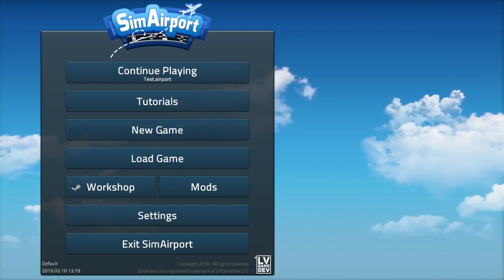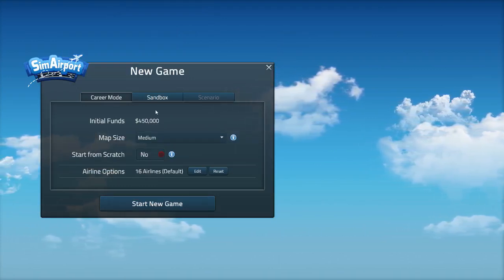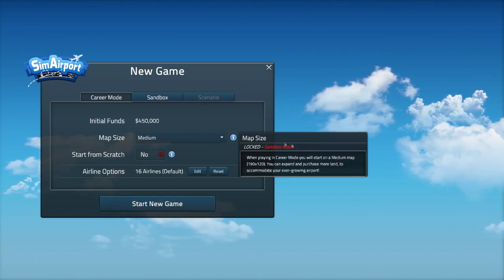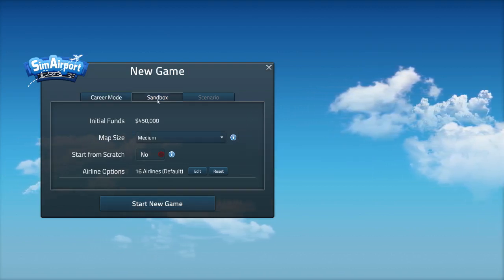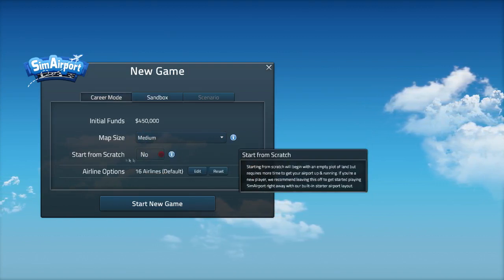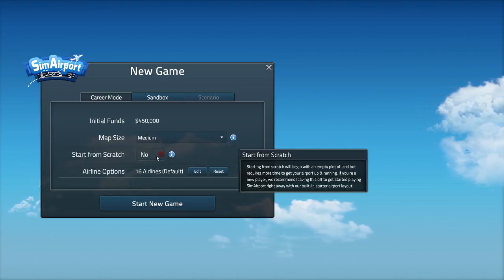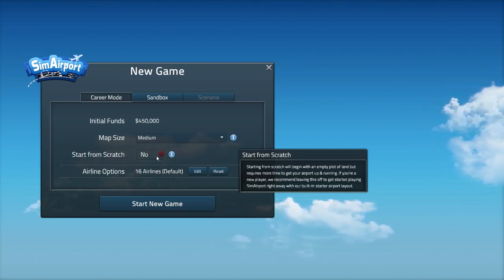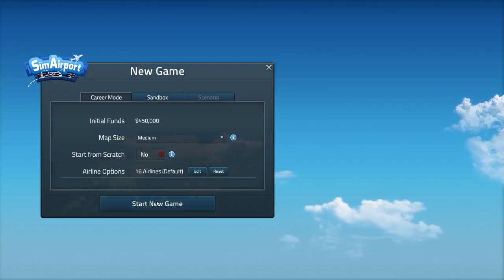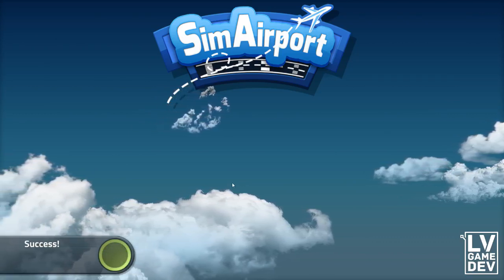When you want to start a game, just select New Game. I suggest going for Career Mode so you have some goals to work towards. Map size: we'll pick medium because it's locked — it's only open in sandbox mode. In sandbox, you can pick large or extra large as well. We'll start from scratch, picking no pre-built airport, so we have a basic airport. I suggest you do the same for your first playthrough. Airline options: 16 airlines — I wouldn't touch that. Then you can just start the game.